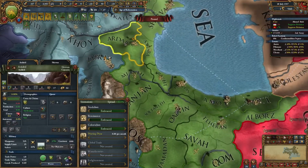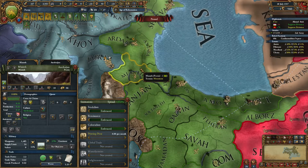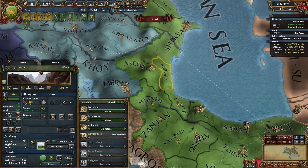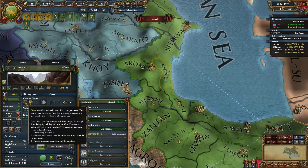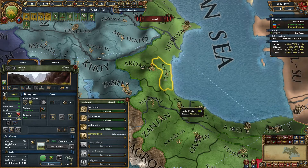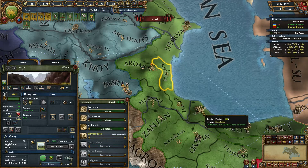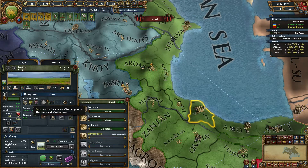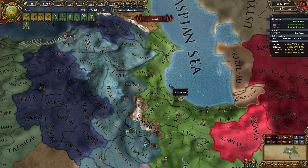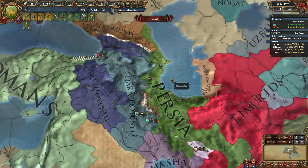Ardabal starts off as a pretty undeveloped mountain province and you have two cores: one on Mianna and one on Astara. Astara is owned by Biapast, which also owns another province nearby and almost inevitably will be your rival. There's also a province owned by Gilean who's likely to be your ally. You should try to regain those cores early on, but it's not easy.